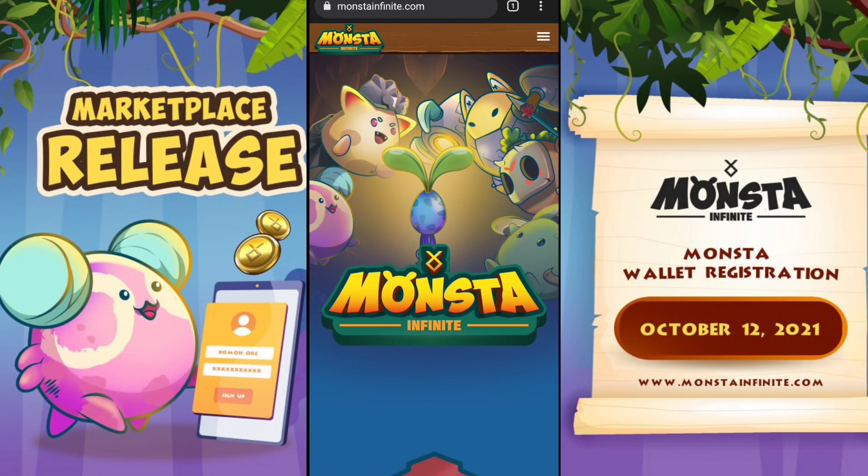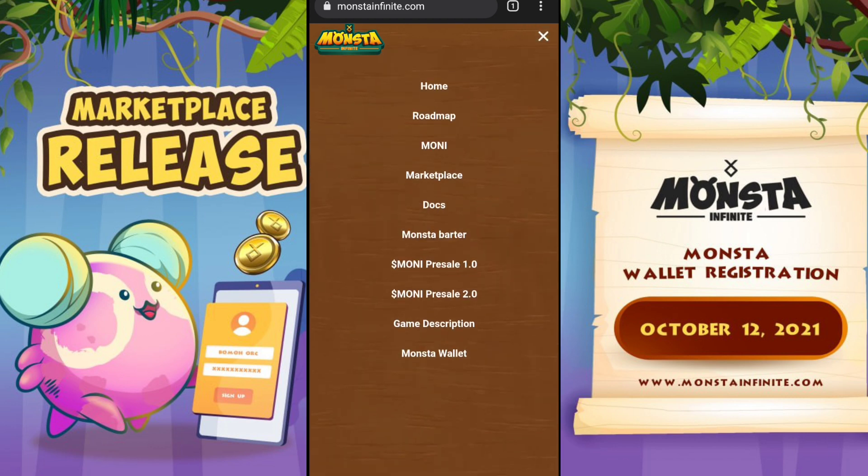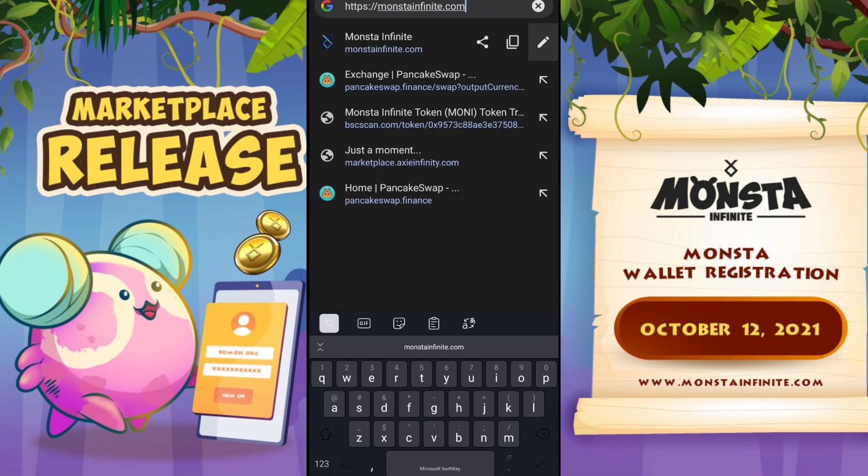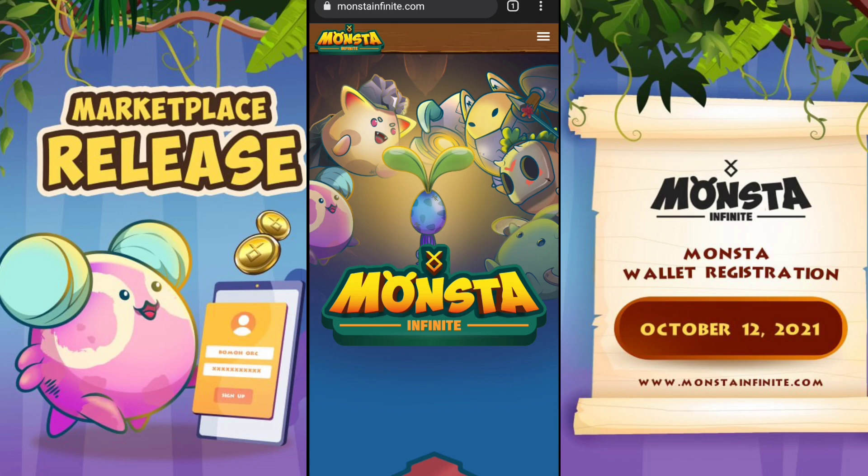Hey guys, welcome back, Gaming TV here. For today's video I'll be showing you how to install Monster Wallet, which is required for you to be able to buy eggs on the 22nd of October on the marketplace when it opens. First thing first, make sure that you have the correct URL or address — type monster infinite calm to avoid getting fished by those hackers.